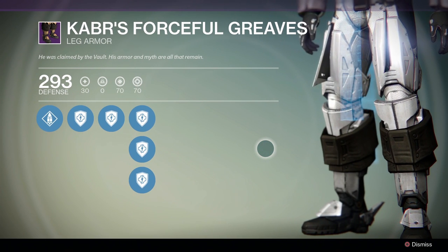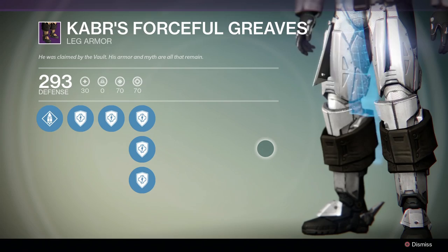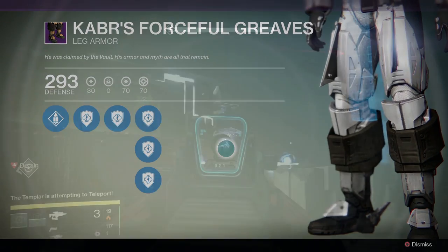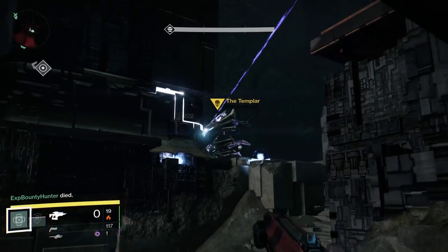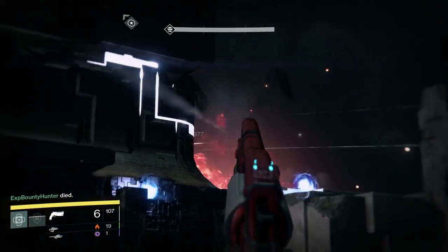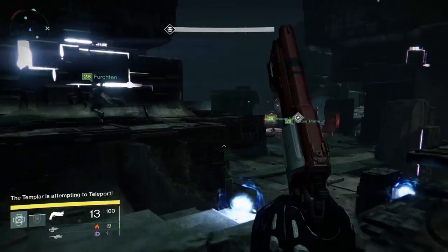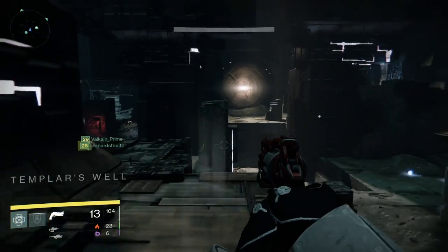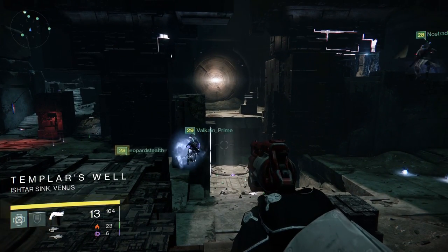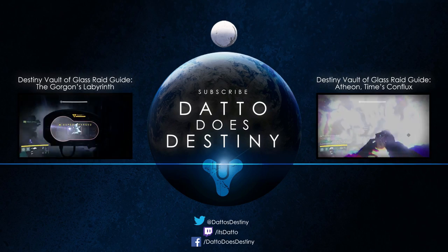Note that you are not guaranteed any loot except for Ascendant Materials, which you should receive every time. Like I said, this is the longest encounter in the Vault of Glass. Should you wipe, you'll just start at the beginning of a phase — you do not have to do the entire thing over. The Templar is just a test of your group's ability to communicate. After the Templar, you'll move to the Gorgon's Labyrinth, the Jumping Puzzle, and then the real test, Atheon. Thanks for watching, and good luck!